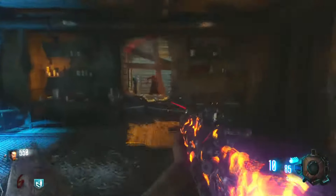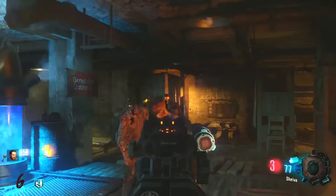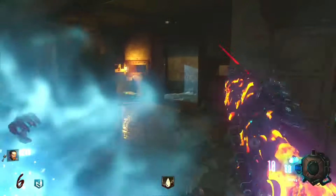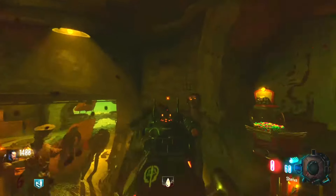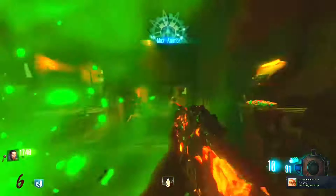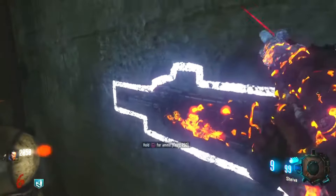The Weevil carries 600 bullets — far more than the other two weapons — and does a decent amount of damage, especially as an SMG at close range. The main RNG aspect of this world record is just getting the Weevil out of the chest, which is a one in three chance. You just have to try over and over again until you get the Weevil.